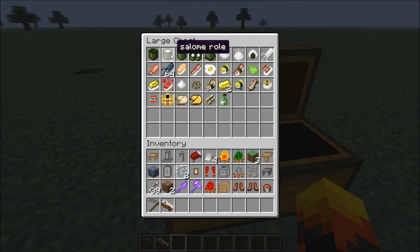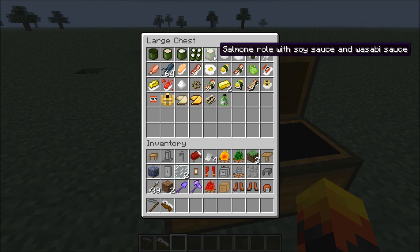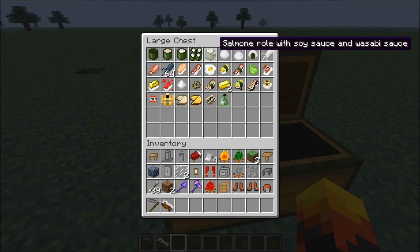Empty sushi roll — could be made into a salmon roll, a salmon roll with rice, or a rice-filled sushi roll. There's also a foursome sushi combo. Aw yeah.